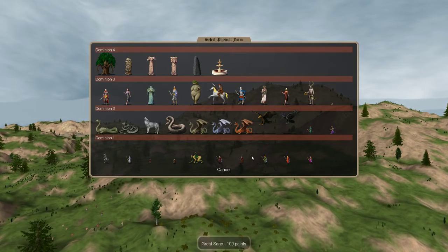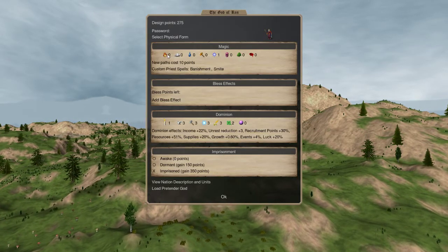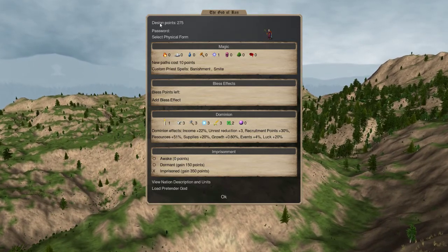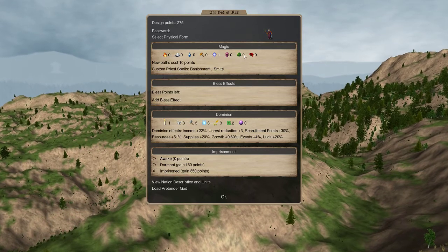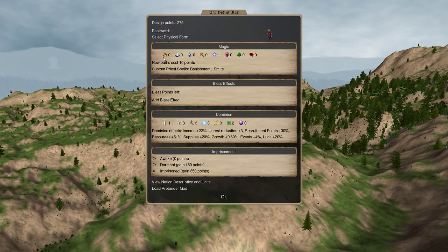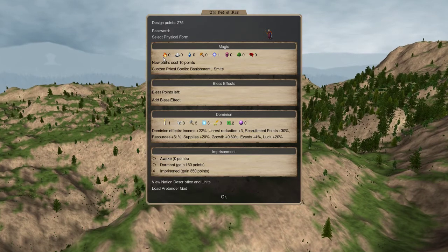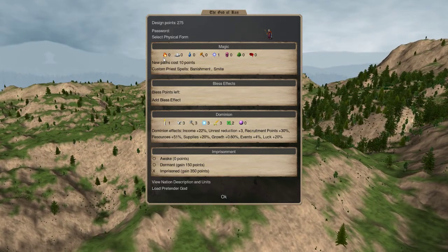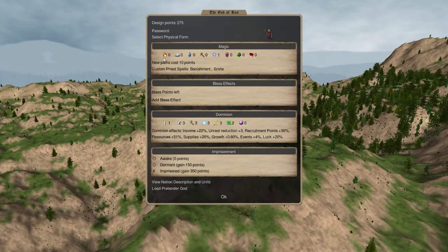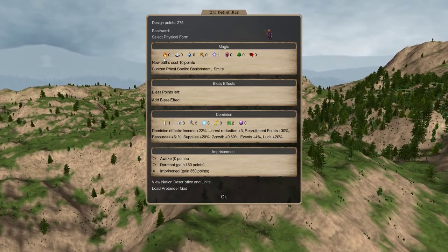Let's talk about magic paths. We'll put the Great Sage on here for fun. There are eight magic paths available in Dominions, and they all have their own different shtick. Fire magic is really good at evocation — throwing fireballs at people, lighting the whole battlefield on fire — and it's pretty weak everywhere else. There's always some niche uses, like the enchantment Flaming Arrows, which is very powerful and isn't a direct evocation, but it's pretty much just for throwing fireballs at things.